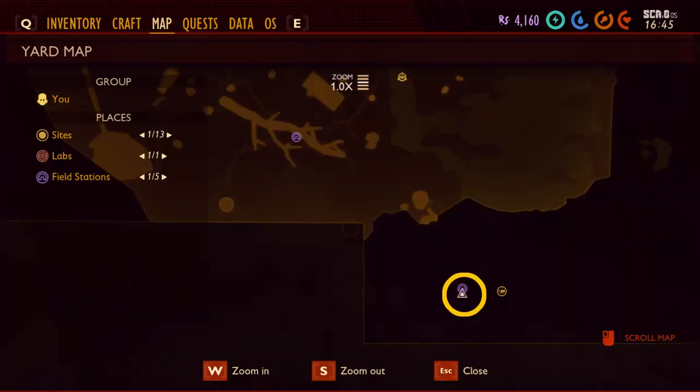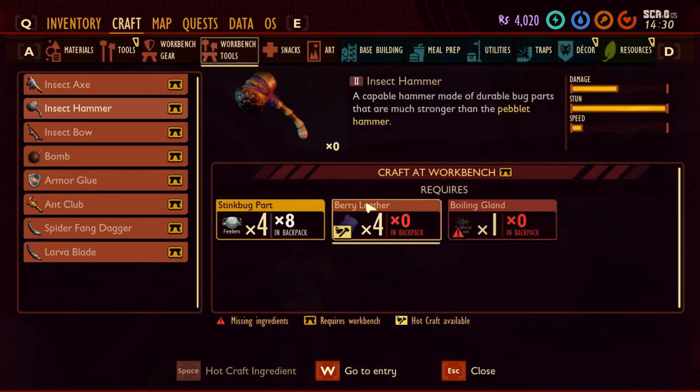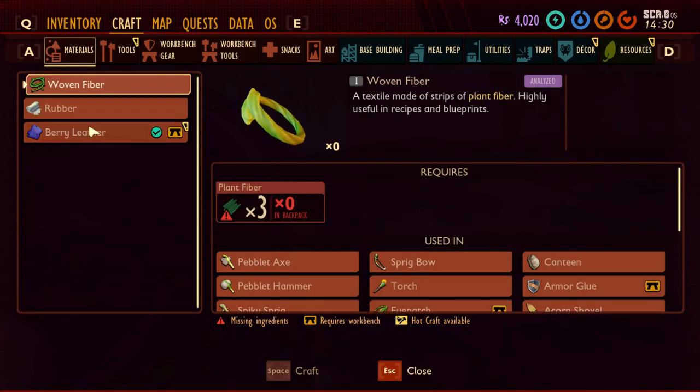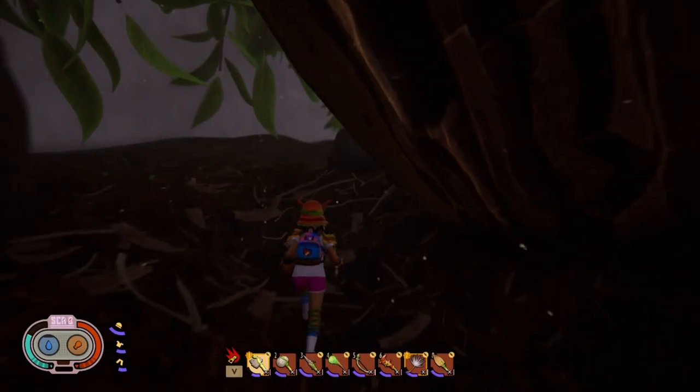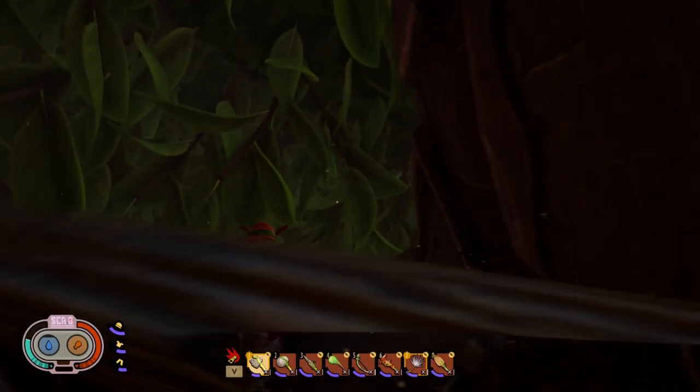The next thing is berry leather. To get it, you first need berry chunks. You need to go to the southeast location on the map. Here you can see berry leather in the crafting menu — but to craft it, you need those berry chunks first. Berry chunks are located either on the ground near the tree or on the tree itself.